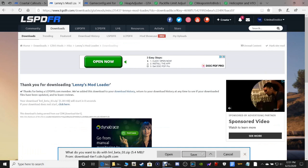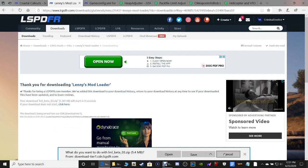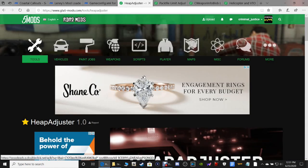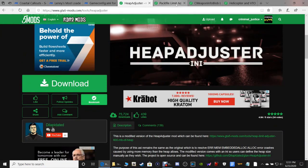Save it where you want as long as you know how to get to it. Moving on to the next thing, skip the game config for now. Let's go on to the heap adjuster. This is your heap adjuster. We're going to need these next four files for sure. Go ahead and click Download This File, the green download button.